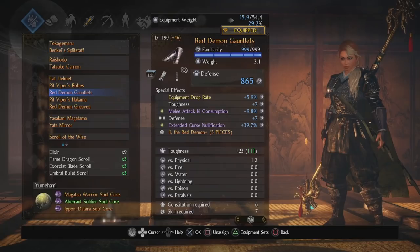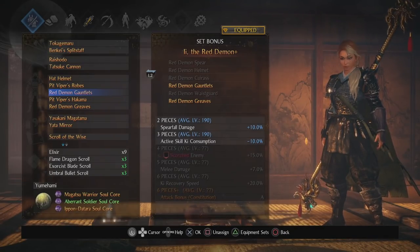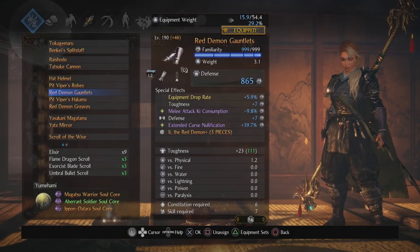Next is Red Demon armor. I'm going for the active skill ki consumption — that's it. I don't even use Spear Fall, so it's literally just there for the ki consumption. Equipment drop rate and the inherited defense are pointless — I'm too lazy to switch them out. Melee attack ki consumption is something I really wanted because I want to be as aggressive as possible. Extended curse notification — I got really lucky to get both of these on the same gloves. This extra nearly 40% helped with my combat flow so I could keep the curse off at all times.